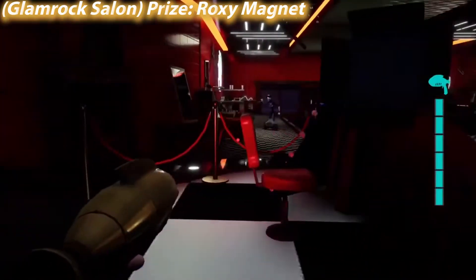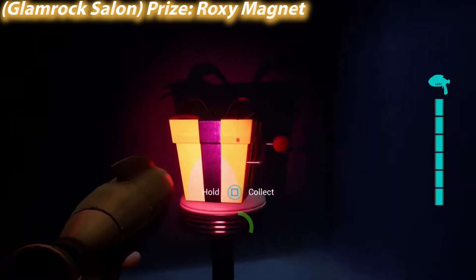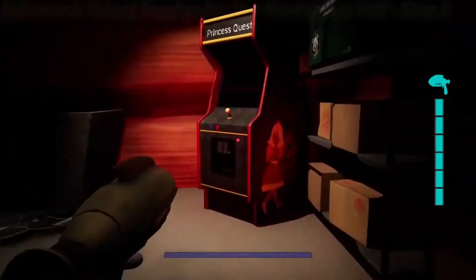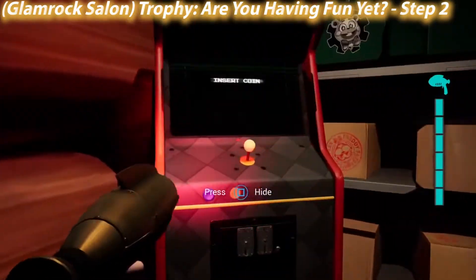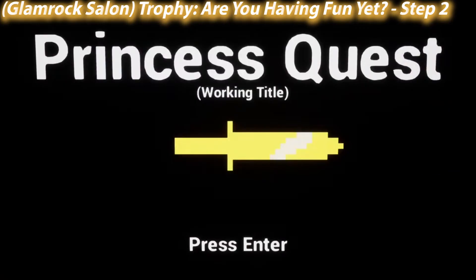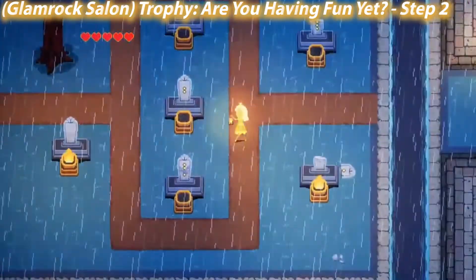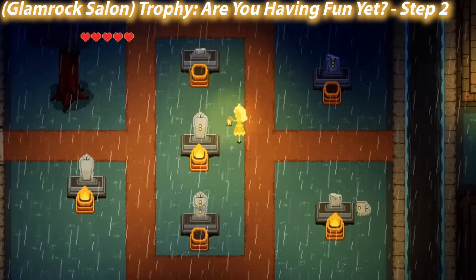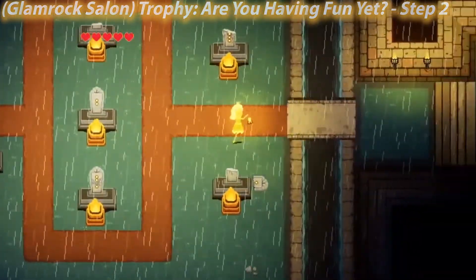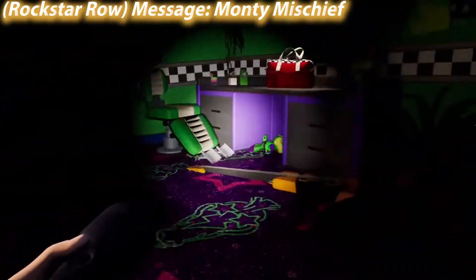Something that's annoying about this game is there are so many upgrades and it doesn't tell you what they do. The fizzy faz upgrades your endurance meter but it doesn't tell you that. Same with the shoes — they just say 'shoes' but you do noticeably run faster when you have them. This is the first Princess Quest — it's a minigame. I'm not going to show the entire playthrough but I will show you the puzzles in case you can't figure it out, and here's the solution.